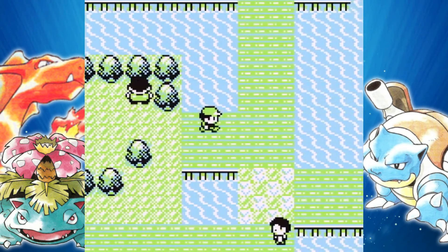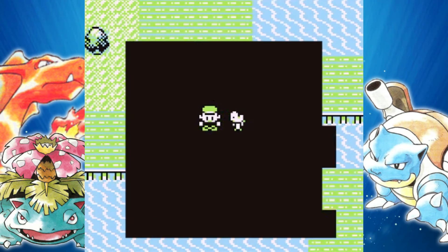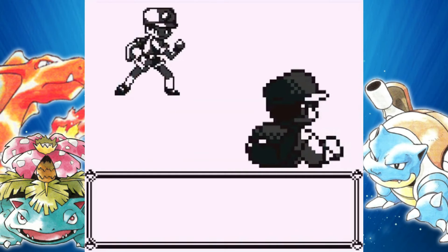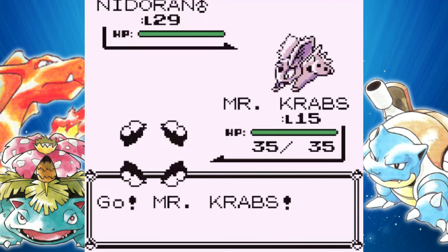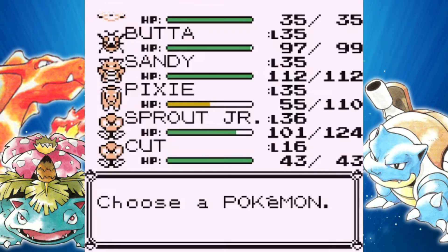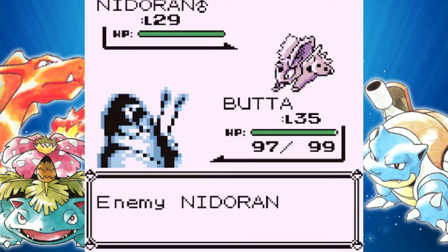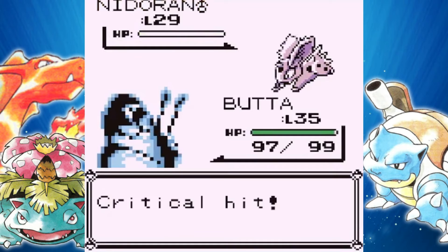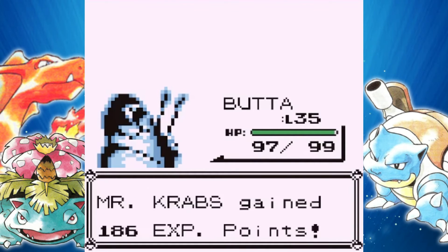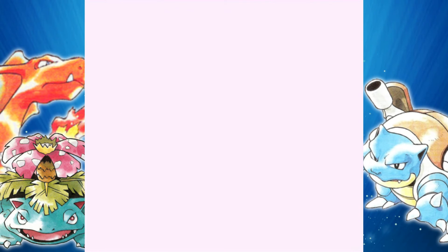I won't be teaching Cut to Krabby — we already have our Bellsprout anyways. He's going to be getting better moves later on, like Vice Grip, which is a pretty good normal type move. We could teach it Strength — I'll obviously give it Surf, but I'm not sure what other HMs I'll give him. I don't know if I want two HMs on one Pokemon. He will become a Kingler — I think it's in the late 20s. So before he's even caught up with the rest of the team, he will already be a Kingler.